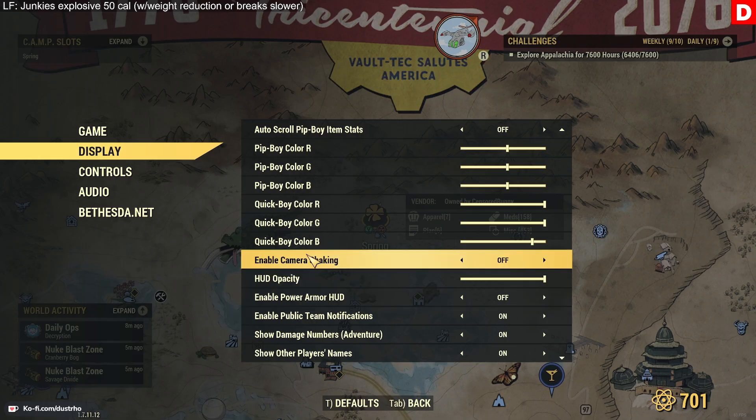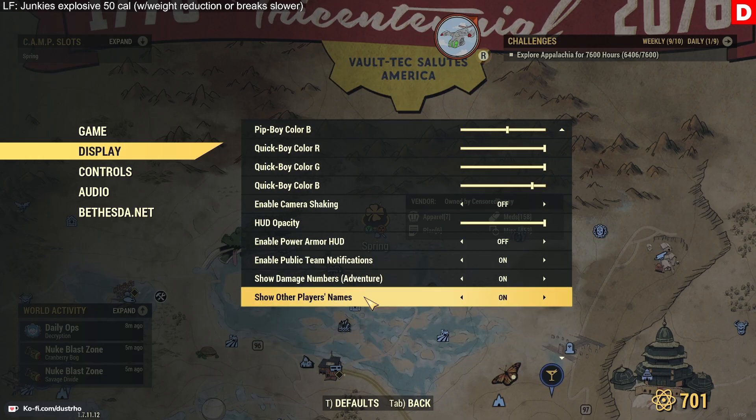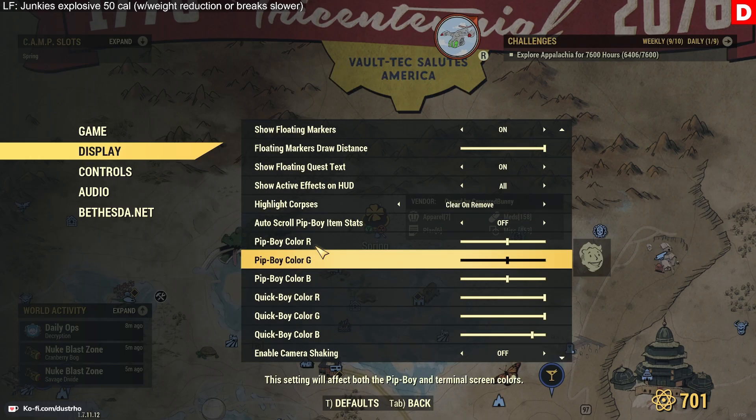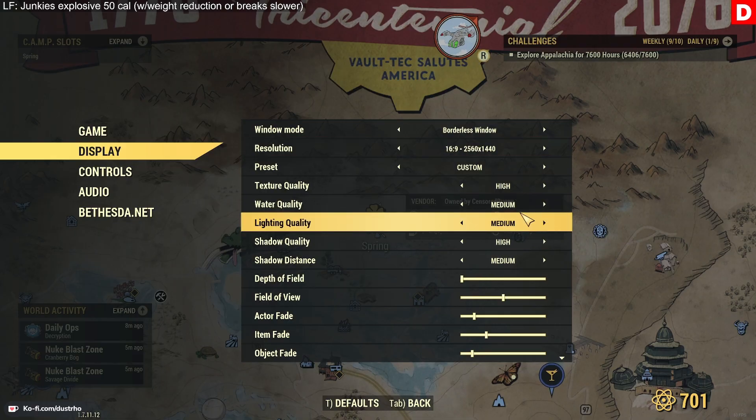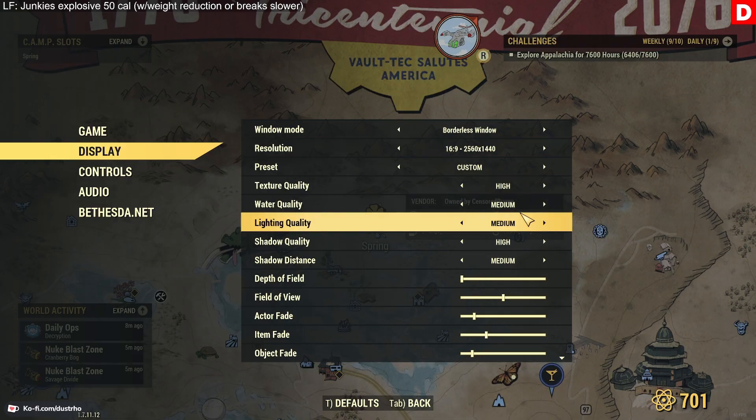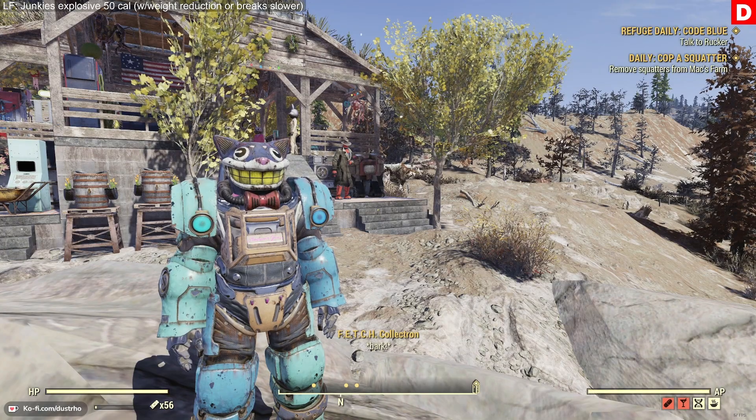Camera shaking I have off — I think it might be on by default. For some of the things you do in the game this can make you nauseous, so I have that turned off. Those are the settings I have within the game, and just changing these settings alone could help you out quite a bit.